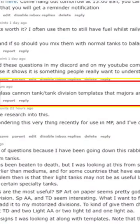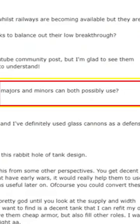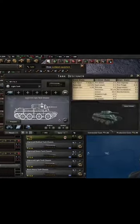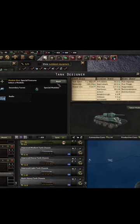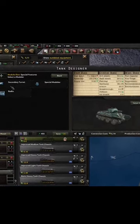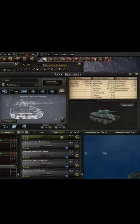Is there any viable glass cannon tank division template that majors and minors can both possibly use? It depends on what stage you are in the game. I would recommend a light tank. If we don't care about breakthrough and we don't care about hardness, we could go really cheap and still get a lot of stats. And if we don't care about reliability, we could do something like that.